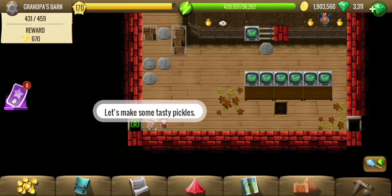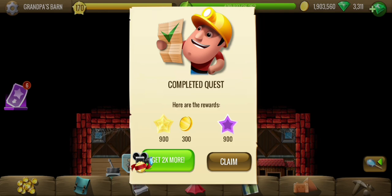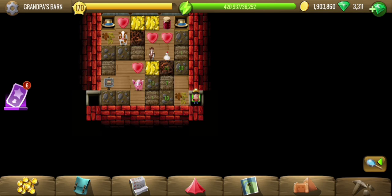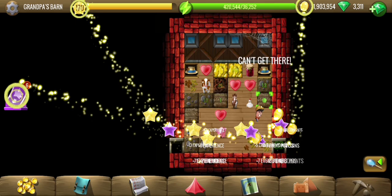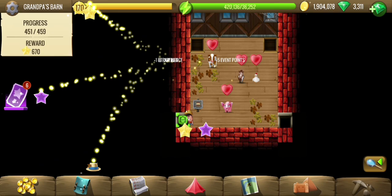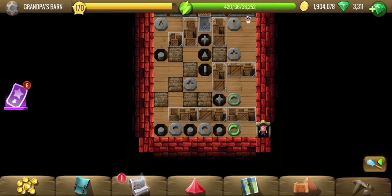There's a door right behind him. Let's talk to him and then he will let us access that area. The quest is complete. Next we have to make some pickles for Grandpa, just in time for the grandkids' arrival. There are some tiles and a treasure part — the treasure part only has 8 tiles, so a quick and easy one.